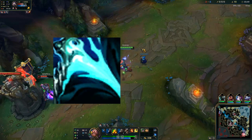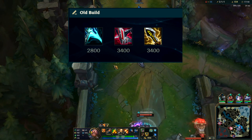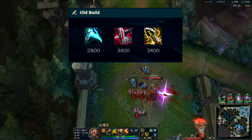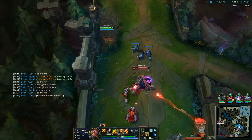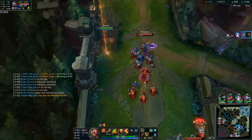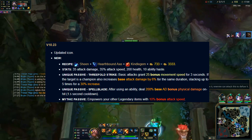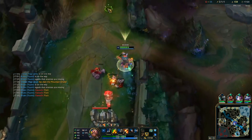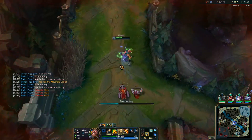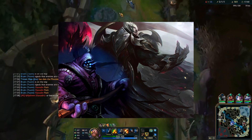Near the end of the preseason, they decided to buff Essence Reaver and Infinity Edge, so Gangplank's build path would be Essence Reaver, Shield Bow, and Infinity Edge. Even with this build it was rough to play Gangplank since he didn't have the base stats he used to get from previous items. Trinity Force at the time was considered a bad item — it had terrible stats and a lackluster mythic passive that not a lot of champs wanted to build.